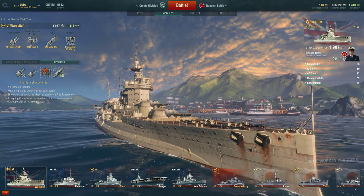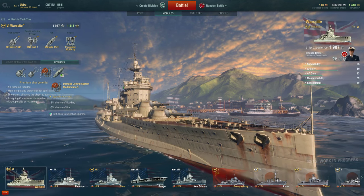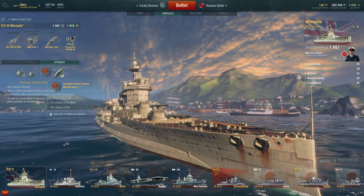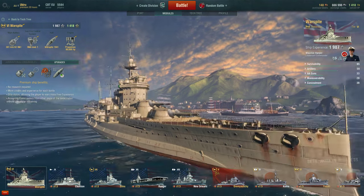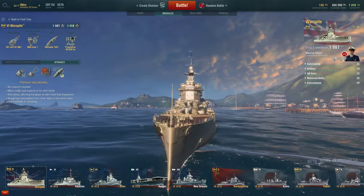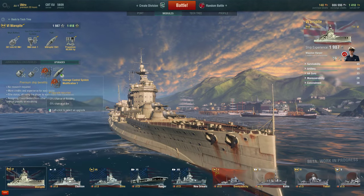The third upgrade is Damage Control System Mod 1, which in my opinion is necessary for all battleships in the game. It's a minus 3% chance of flooding and minus 5% chance of fire. This ship has fantastic bulges on the left and right and can eat up torpedoes very easily, but from time to time you do get a torpedo and it does induce flooding — this reduces that by 3%.